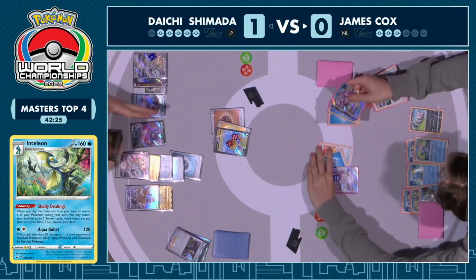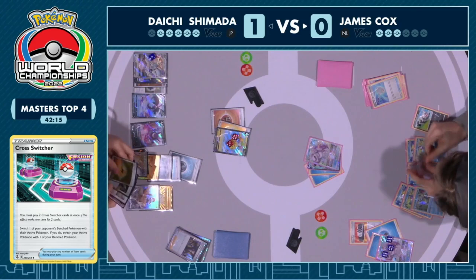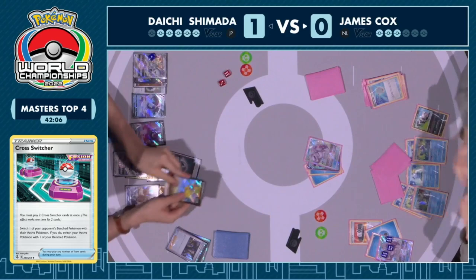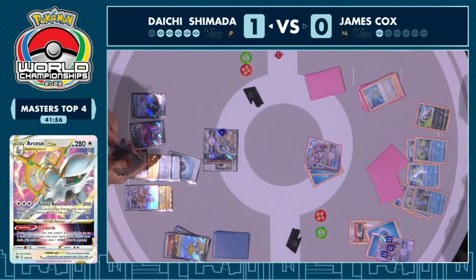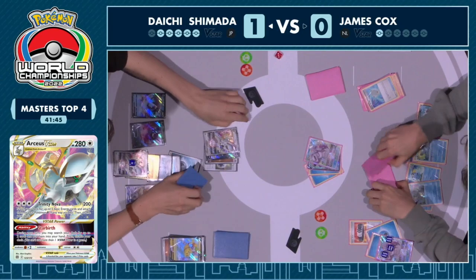Going Double Cross Switcher after the Palkia — bring up this benched Palkia that has no damage on it. Double Cross Switcher, Scoop Up Net getting recycled, another Headbutt Tantrum to soften up the other Arceus. This is smart because James grabbed the Boss's Orders, so Daichi cannot disrupt the hand and gust up a Pokemon in the same turn. One prize left. One more chance to take this to game three. The players here in top four of the world championships are fighting with everything they have to advance in this bracket.